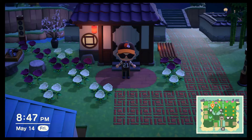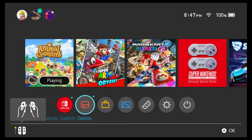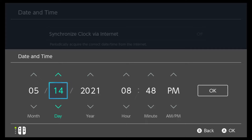By the way, don't mind my flowers — I've been doing a lot of time traveling. I'm going to stand by the villager's house that is our target and time travel 30 days from now. What you do is press the home button on your Switch, go down to system settings, then System. You're going to turn off the synchronized clock via internet. Go 30 days, or you can just flip up one month — it doesn't have to be exactly 30 days. Just go up to 6/14 in this case.